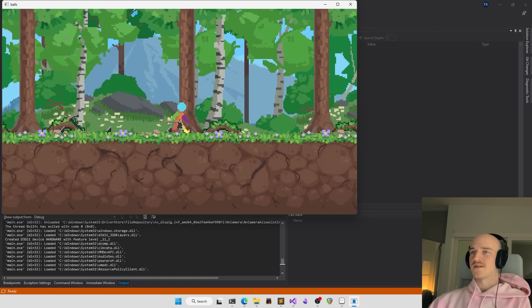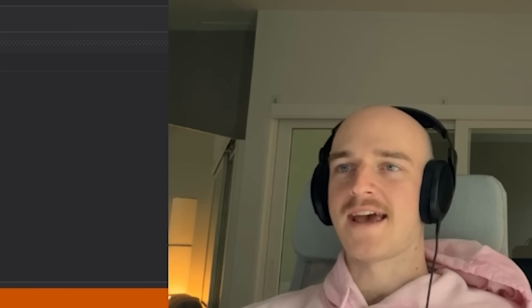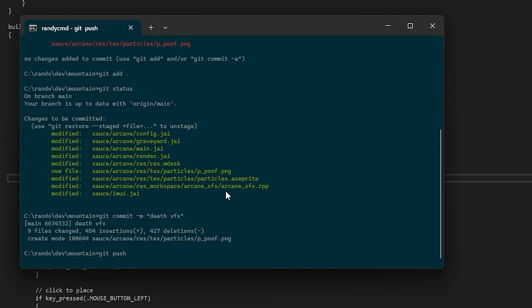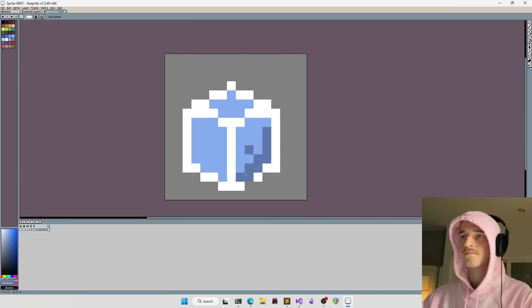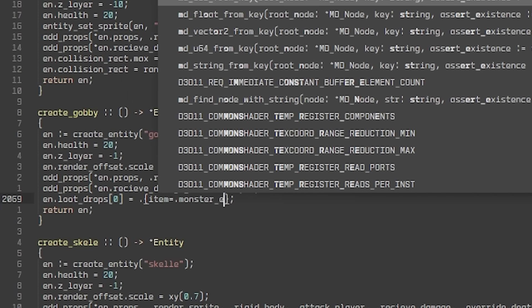It actually makes every death look different now — everything's got a death effect. I could sit here fiddling with this all day, but that's good enough, let's move on. So now I want to get a drop working — road to Steam. What are they gonna drop? I don't know, let's just make up an imaginary item for now. Ideally it'll have a gameplay purpose eventually, no point jumping the gun. Monster essence — nice.